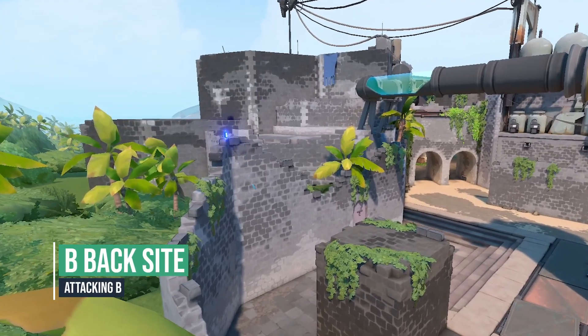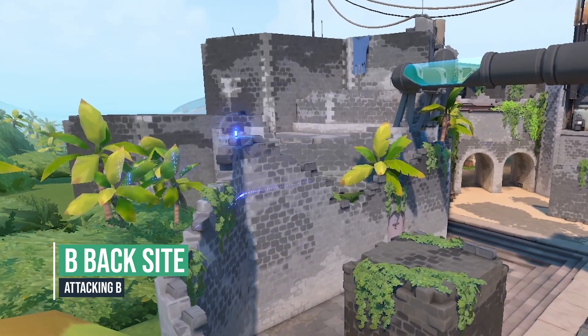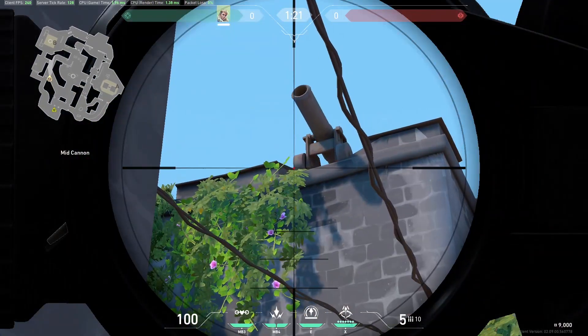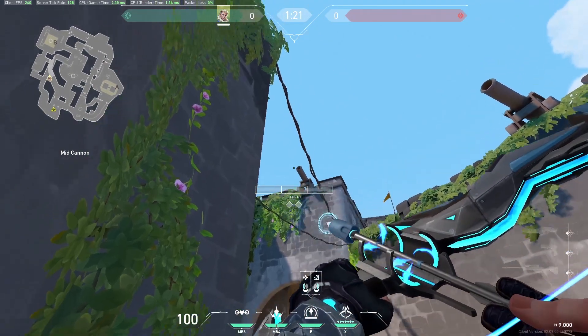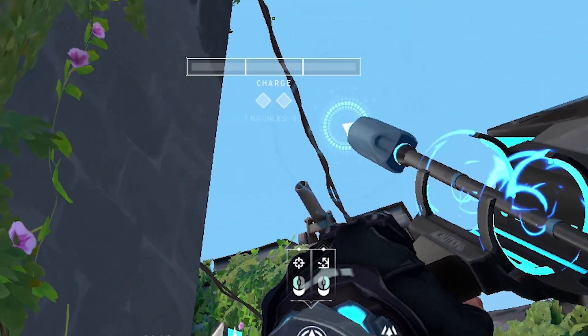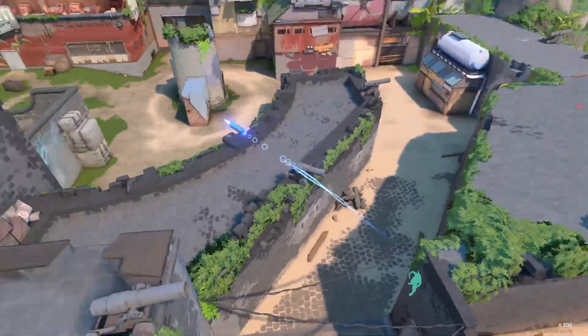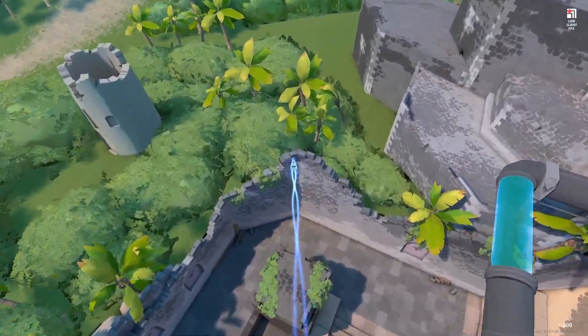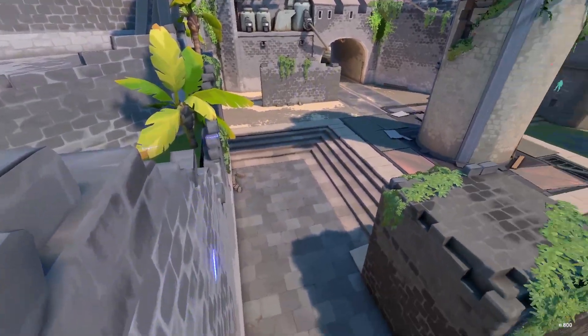Use this recon for back side B. Go into this corner near the cage, look at this cap near the cannon and put the left point of the mouse indicator just under it on the green part and 2 charge. This recon is great against snipers that like to play back side.